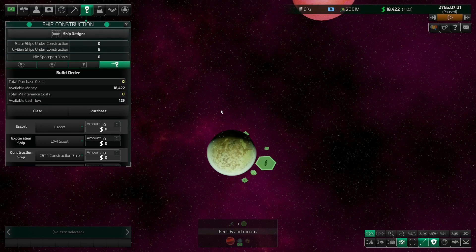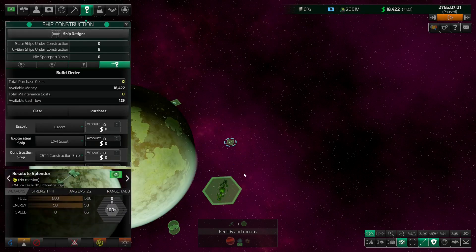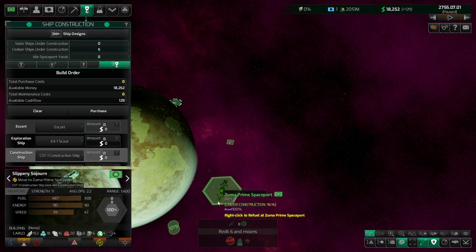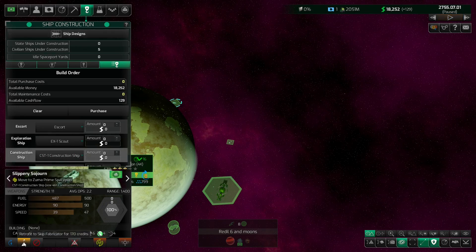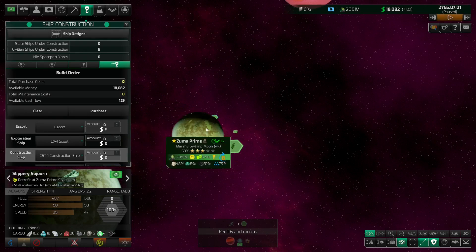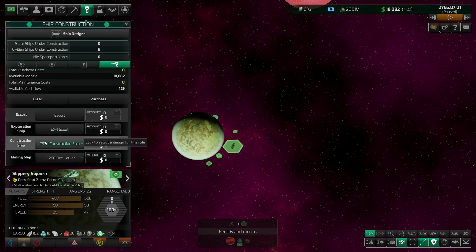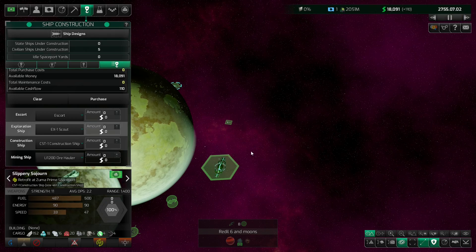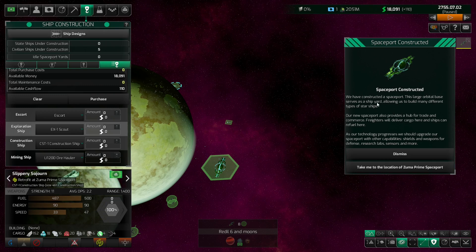Now that we've done that we can retrofit our ships. The scout here — I'm just going to send him for retrofit by clicking this button, it's going to cost 170 credits. This construction ship is on a move order right now, but now that we have a new design we can hit that retrofit button. When he retrofits he's going to drop all the cargo back off at home world and have to pick it all up again to go build that station, but that's fine.